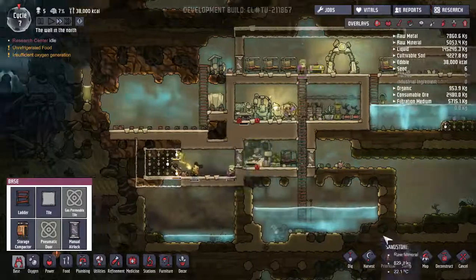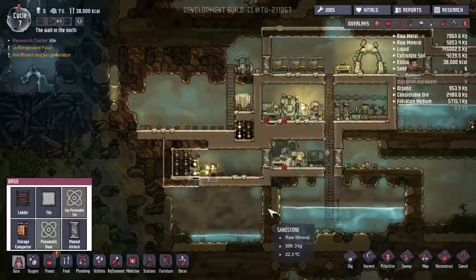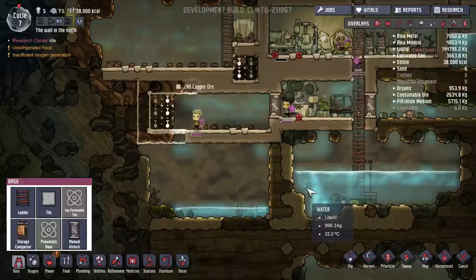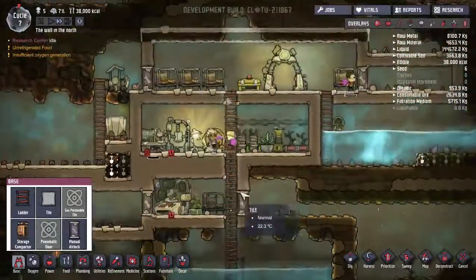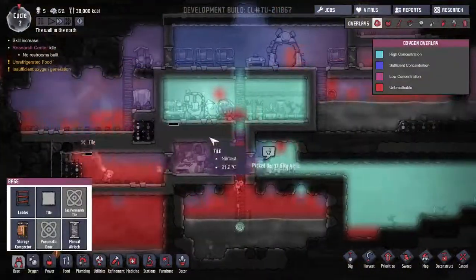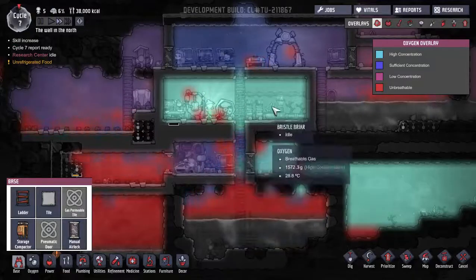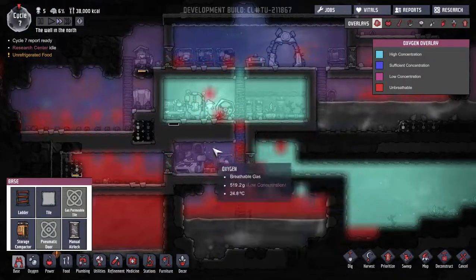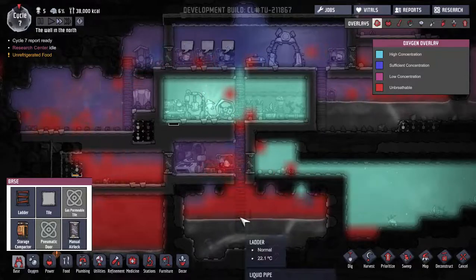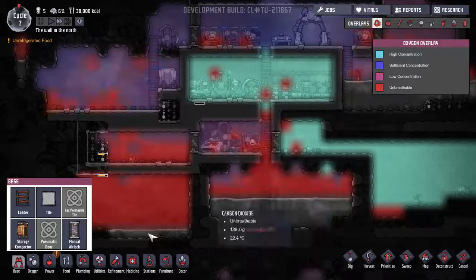We have this kind of little block here which disturbs me. Can we dig this out? Can they climb in there - like a little cubby hole or something like that? They're working away at this little room. I'm trying to keep things a little bit more contained than I normally would. How is the oxygen overlay working now? This is a low concentration. I wonder if we actually need another deoxidizer down here, because this is pushing it. There is some CO2 falling down here now.